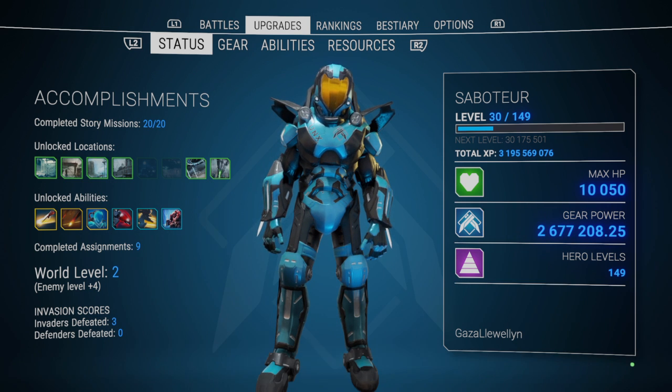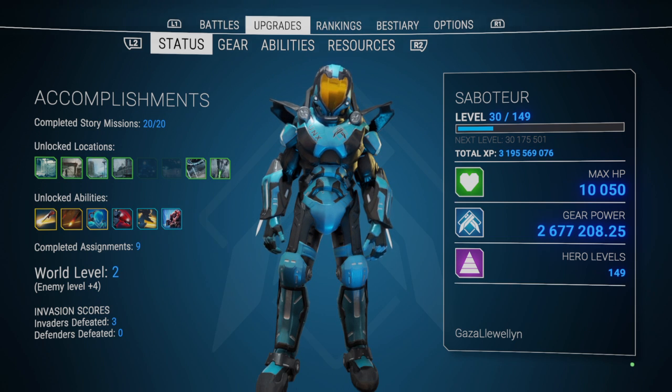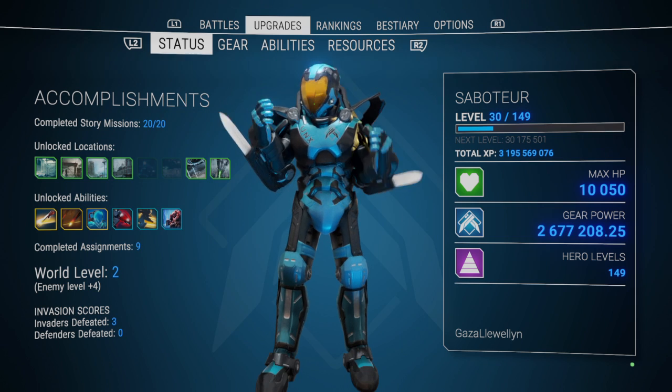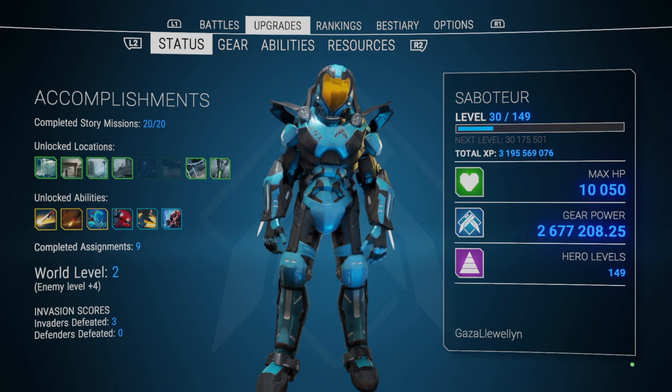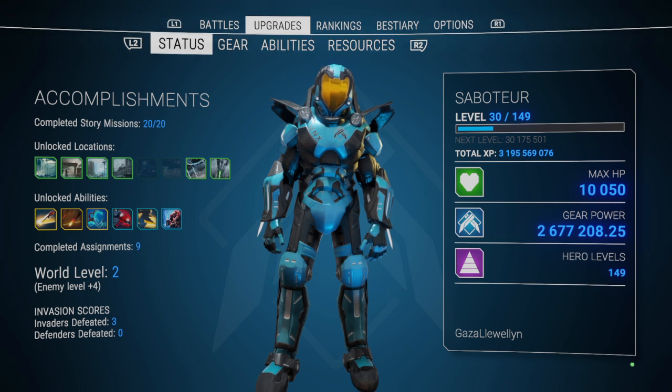World level one is for beginners. Once you're in world level two you can't access world level one games anymore. So if you're level 30 in world level two, taking down arc ships, and your friend just gets Alienation and is in world level one, you won't be able to assist him — he's going to have to beat the game first and get to world level two to join you. Just like Dark Souls, you've got to be on the same world level to access each other's games.